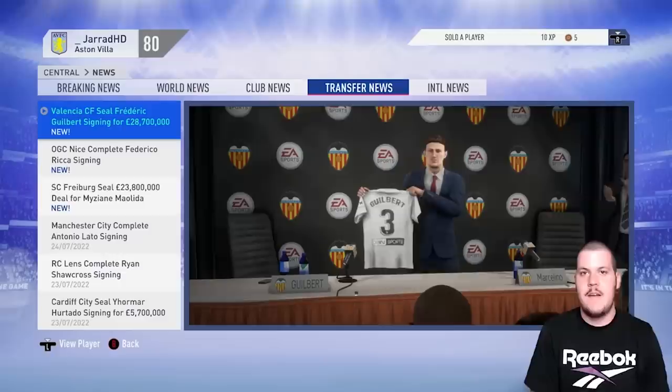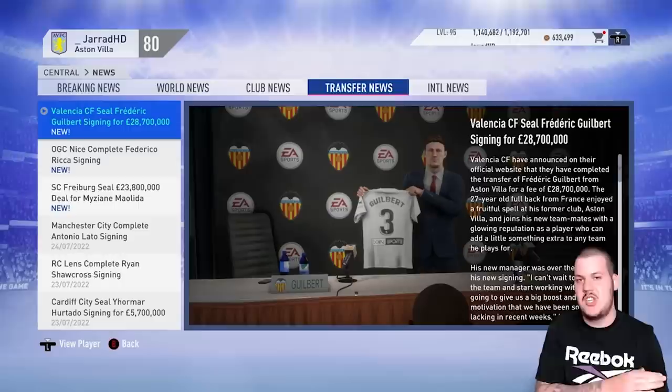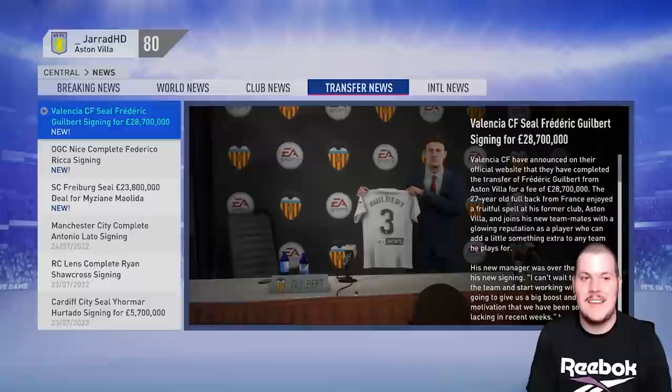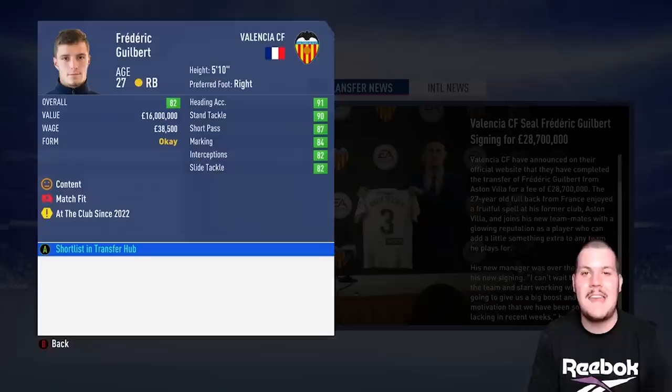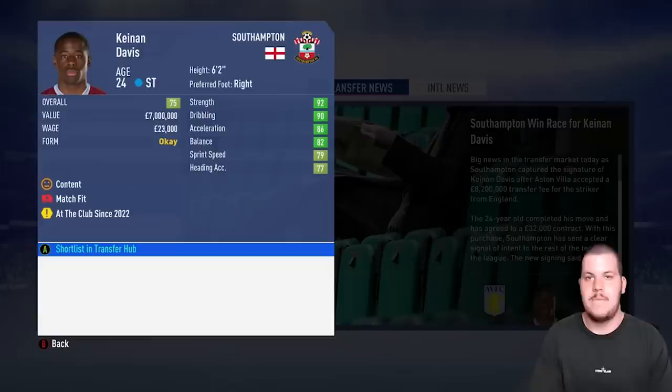Frederick Gilbert — he's been a very loyal man, with us from the Championship to where we are now. But it's only business: £28.7 million to Valencia, best of luck to him. Kenan Davis has gone to Southampton for £8.2 million. And there's the cutscene — Julian Brandt, welcome to Aston Villa. Our midfield has definitely let us down this past season, so hopefully he fixes that.